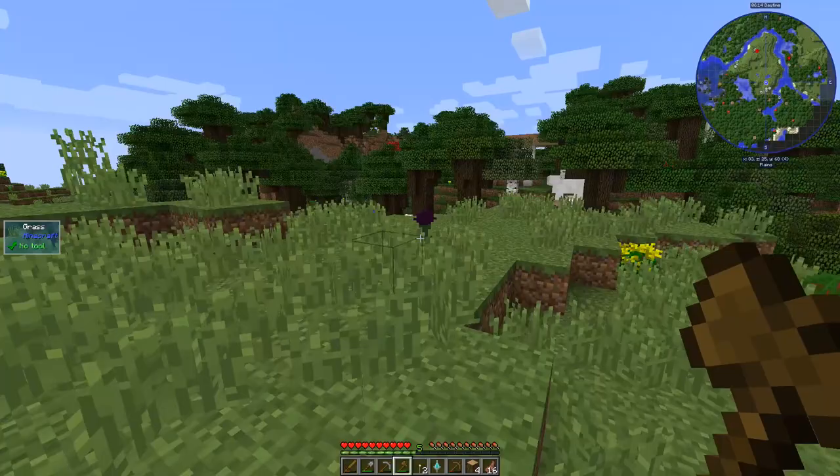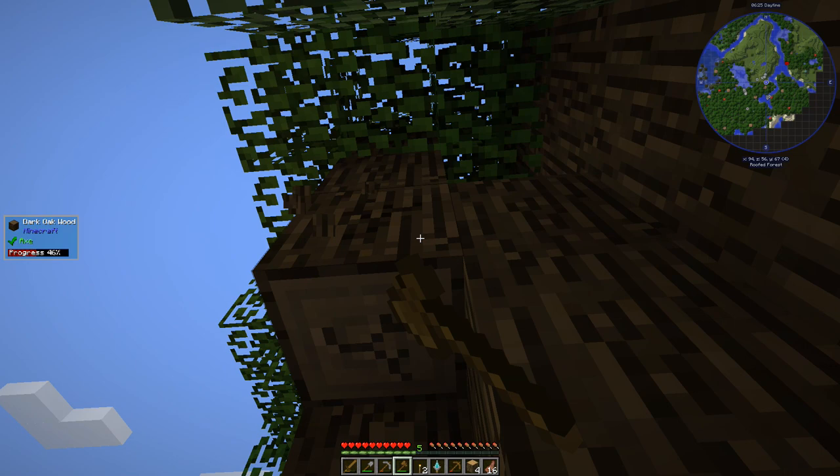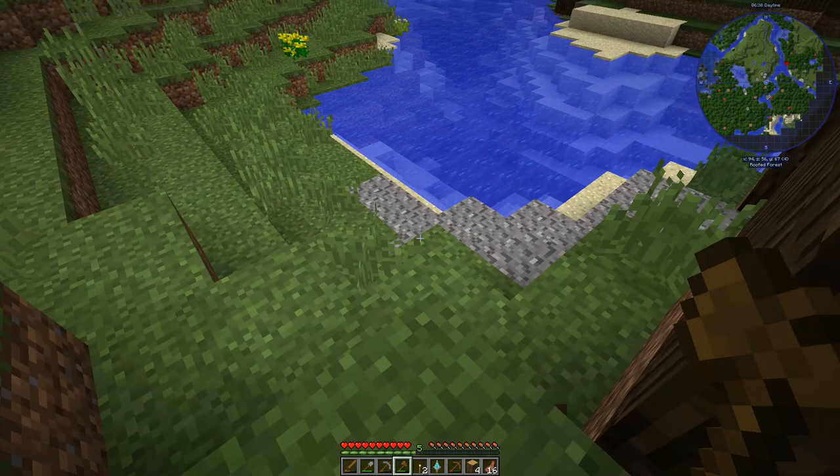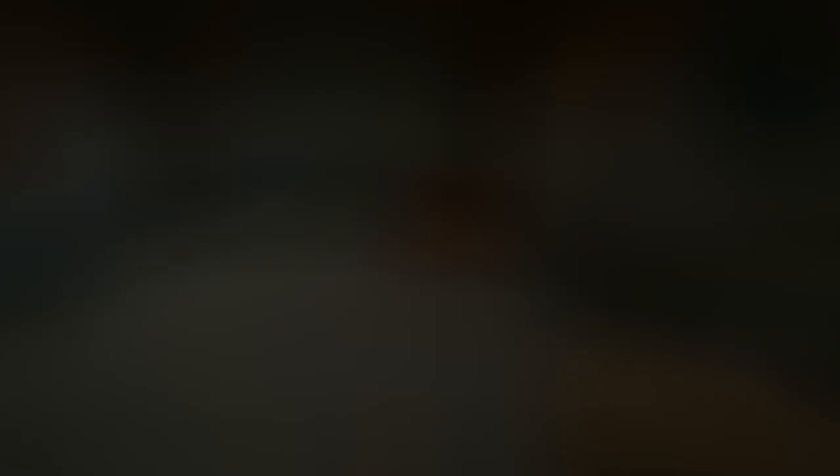I don't see any of the PAM's Harvest stuff, so PAM's must not be in this mod pack, which I'm actually okay with. Let's chop down one of these guys. Let me go off camera - I'm going to pre-gather some gravel, let the rest of that stone cook up, and then whenever it's ready and we can turn it into stone bricks, I'll bring you back. We'll make the portal to the mining age and we'll go check it out together.